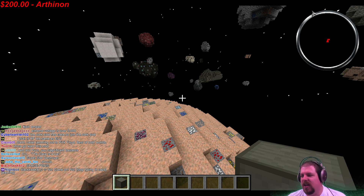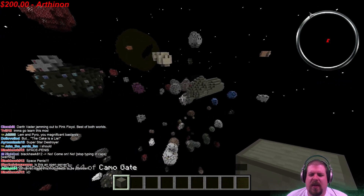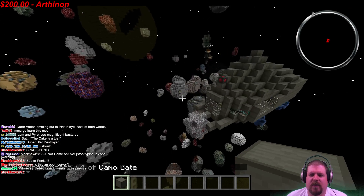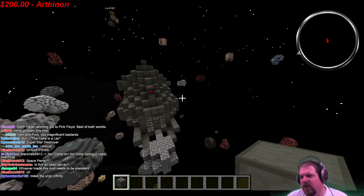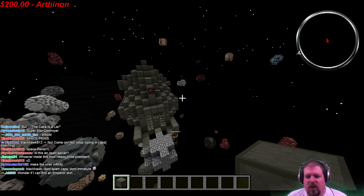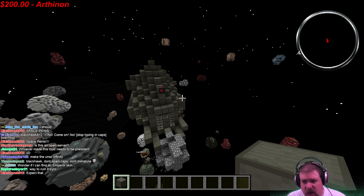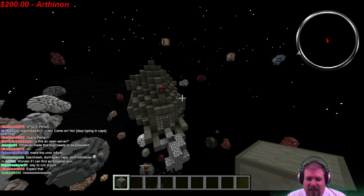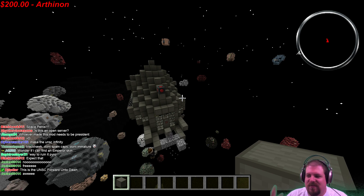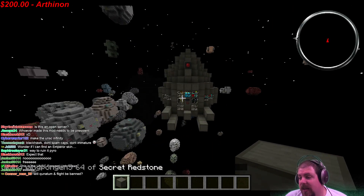Keep that in mind before you get all excited and jump on the server. You only need one person to build the warp core and warp controller — they can still bring their friends into space. Not everybody in your faction needs it; just the person building the ship itself. Non-fan members can still partake, but come August things might get a little funky depending on what Mojang does.